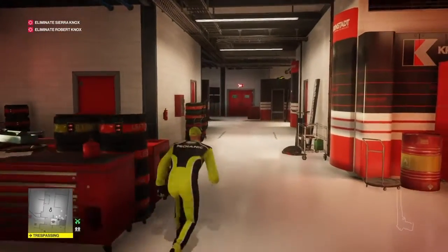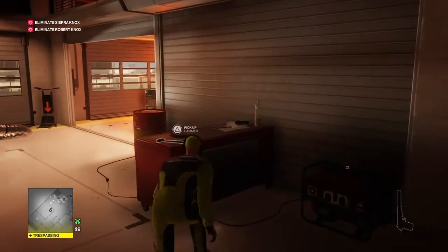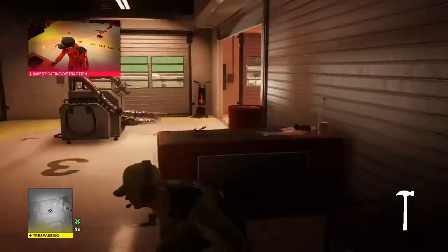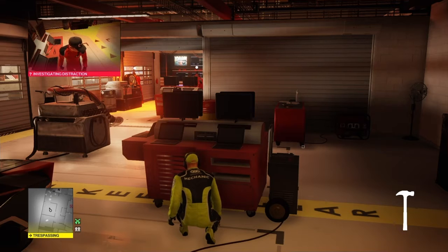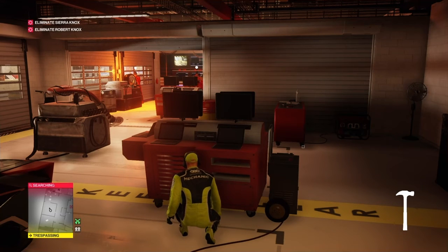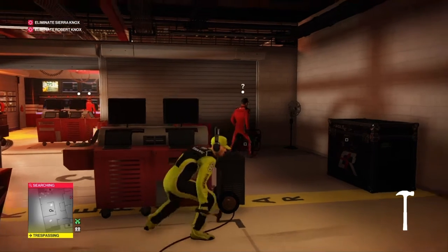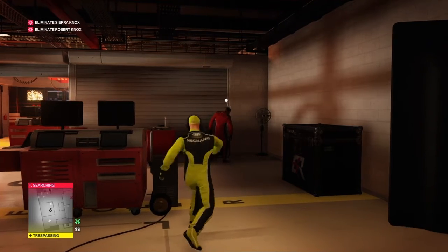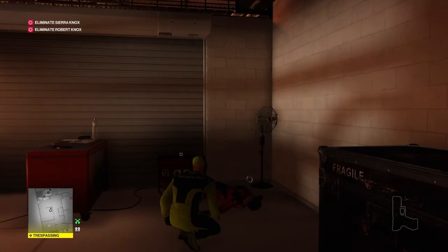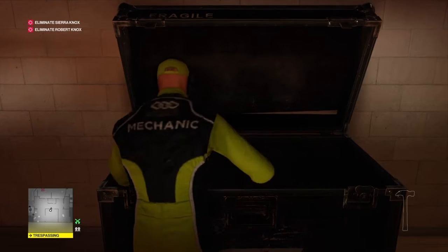So now we can go through the red doors. We're going to crouch-run our way to this single red door here and grab the hammer, because I always grab the hammer. We're going to turn off this generator and hide behind this diagnostics terminal — this big red box. Eventually someone's going to come in. As long as they're wearing red, that's all that matters. As soon as he turns the generator back on we're going to knock him out, pick up our hammer, dump his body in the crate, and take his outfit.